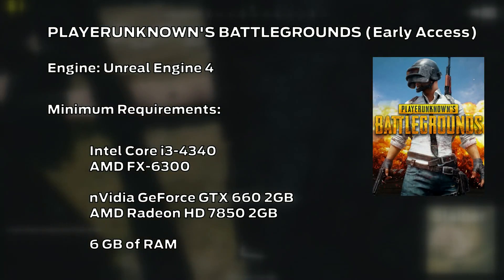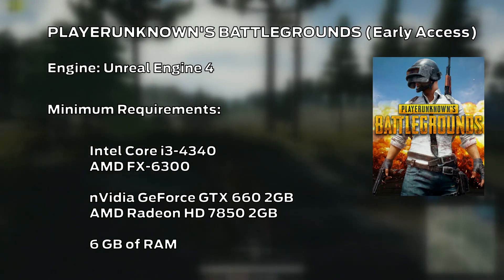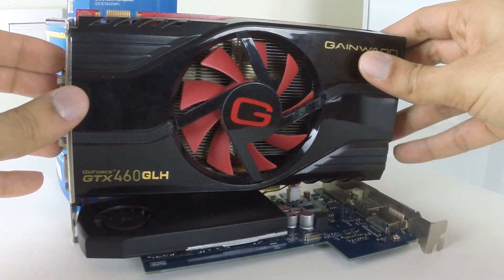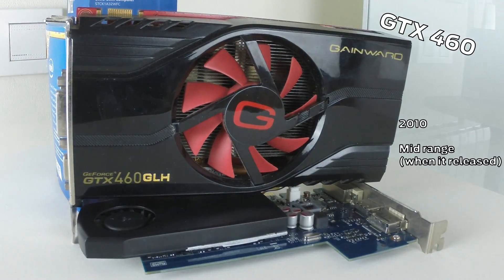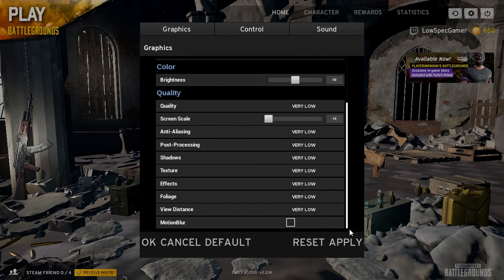PlayerUnknown's Battlegrounds is a game that is still officially unreleased but currently available in early access. Before we begin, I know that apparently a ton of people online need to hear this: it is an early access game, meaning that it is incomplete and unoptimized, meaning that it will have problems even on high-end computers and only the developer can fully fix it, and some of the tweaks in this video might change in the future. Which is also why I will be using the GTX 460, which was a mid-range card in 2010 and absolutely sucks for this game, even with the lowest settings possible.